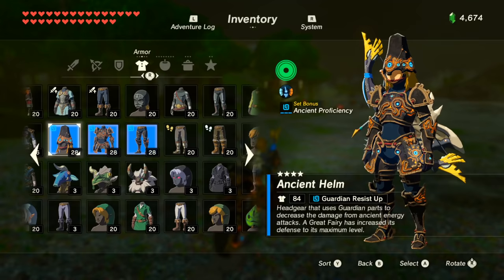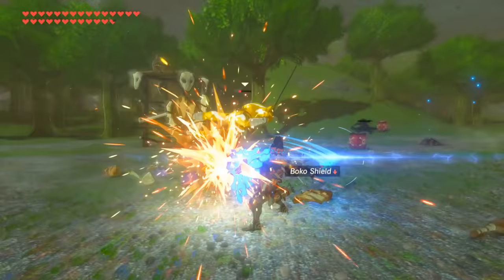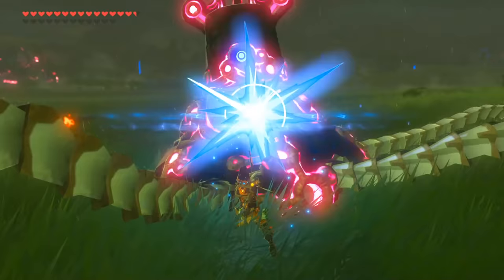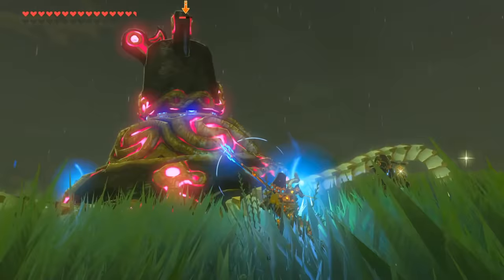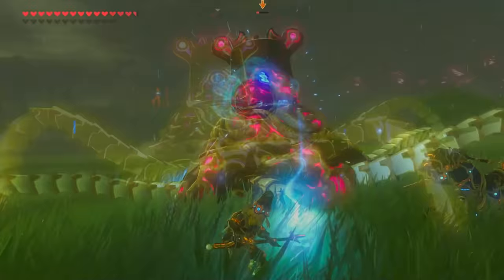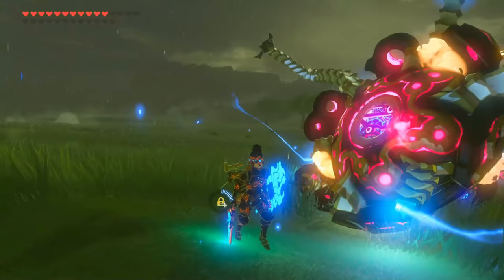Alternatively, another 80% damage bonus can also be applied to the ancient Sheikah type weapons when the ancient proficiency buff from the ancient set is equipped. And if you use these weapons against their intended targets, the guardians, any guardian type weapon will deal an additional 30% damage to them, while any ancient weapon will deal an additional 50%, which makes it very very effective.